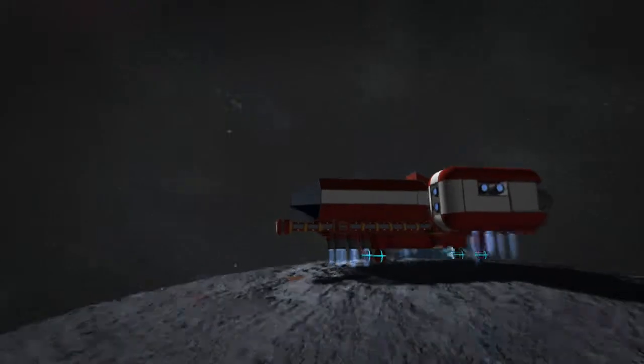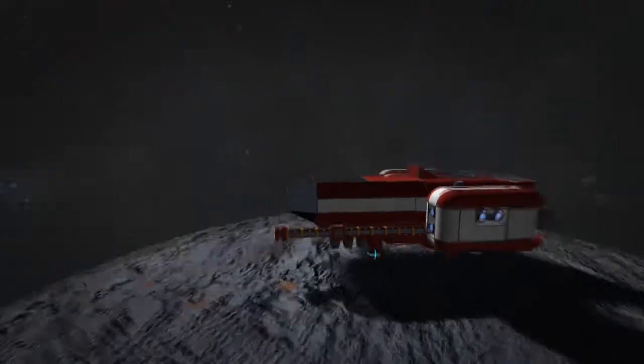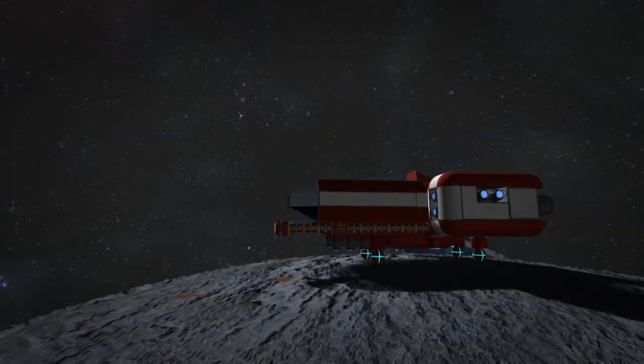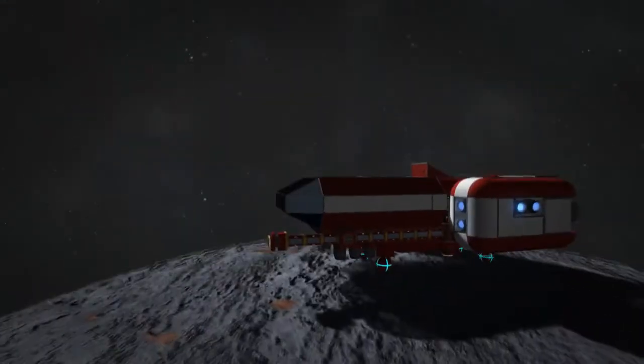You can kind of see it trying to lift off, but it just can't do it. You'll notice that instead of landing gear, I have space balls as my gear, which are kind of nice actually — they don't take up a lot of space.